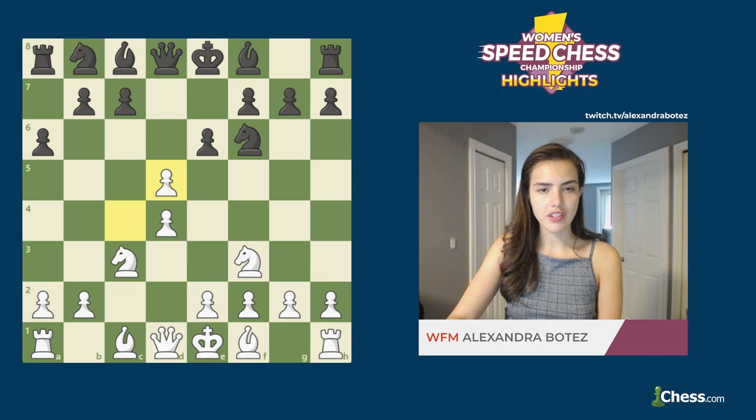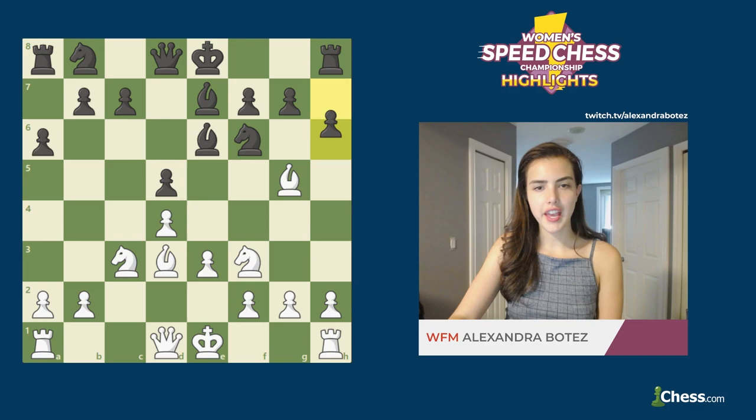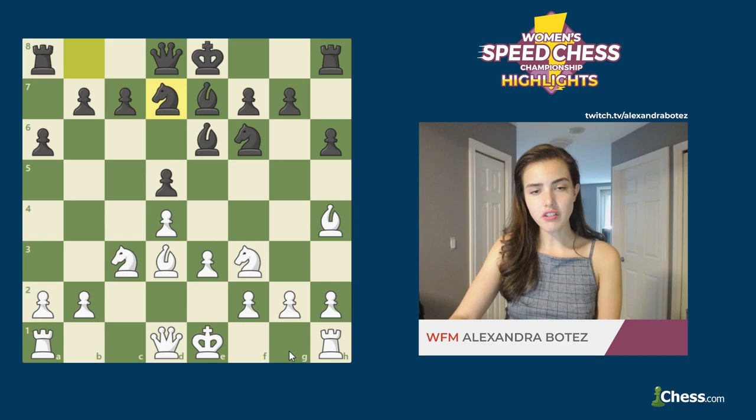Danielian decided to take on d5, which opens up black's bishop on c8. She continued with Bg5. Often in these types of lines you see the bishop on g5 — you want to try to get the pin as fast as possible. Black played Bxe6, e3, Bxe7, Bd3, h6, Bh4, Nbd7, and here Grandmaster Danielian castled.